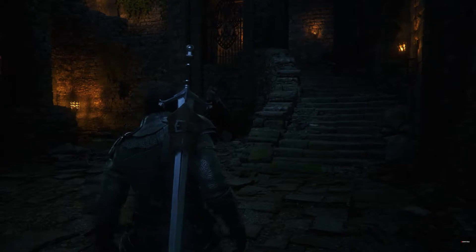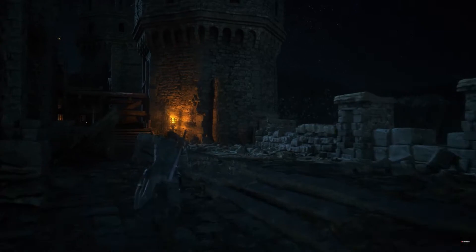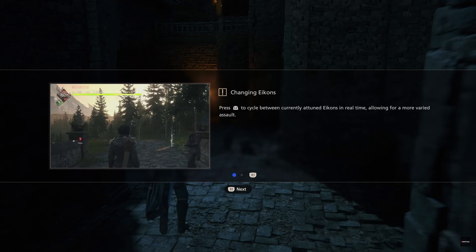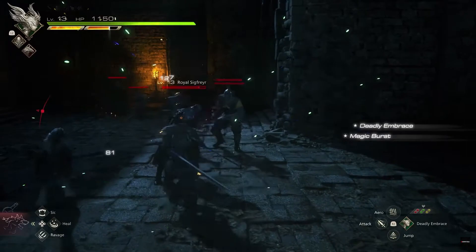The overall production value of Final Fantasy XVI seems to be very good from the new gameplay footage — it looks and feels next-gen. It looks to be a big step up in graphics and presentation compared to past Final Fantasy games. Even in line with the more mature tone, the graphics and art style is very dark fantasy. The game is a lot darker visually and does not have as many bright colors. The textures and character models look in line with games like the God of War PS5 games. The game looks smooth frame-wise, and the animations and feel of the combat look amazing. Anyone who wants a next-gen experience with Final Fantasy XVI will not likely be disappointed.